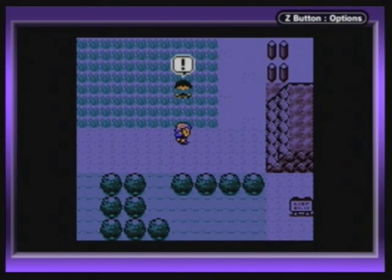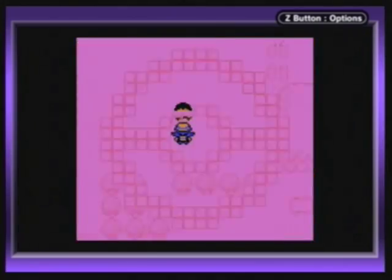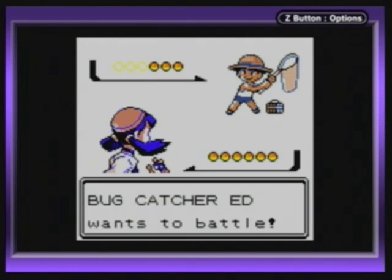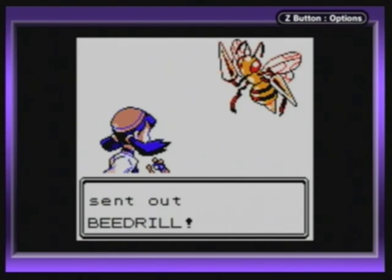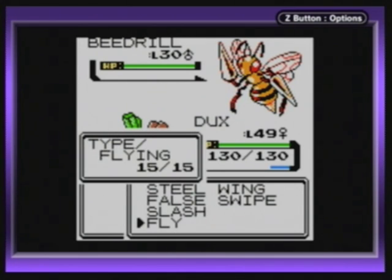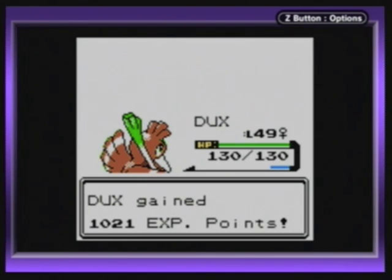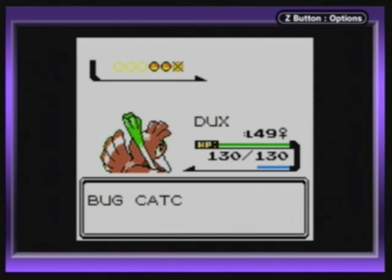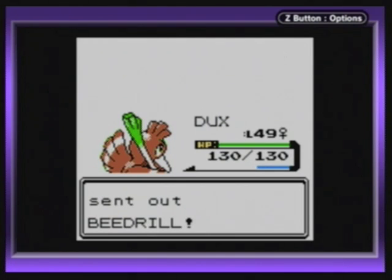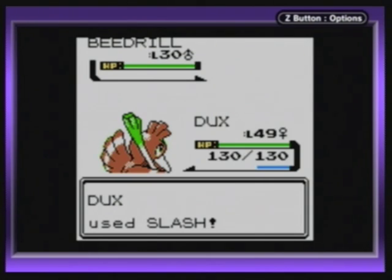That's the plan I have for today — I want to at least get into Pewter. This route is pretty much the same as last time: there are bug catchers and youngsters and junk like that. It's a Beedrill! I haven't seen a Beedrill in a while. Probably don't even need to waste anything — oh well, damn critical hit. It's kind of a bummer when you get a critical hit because you don't know if it was powerful enough or not.